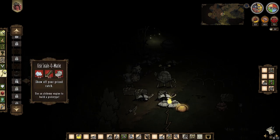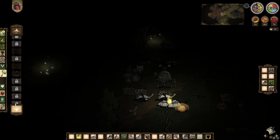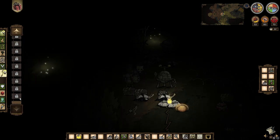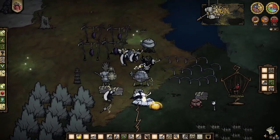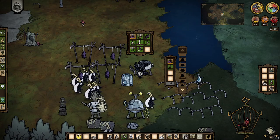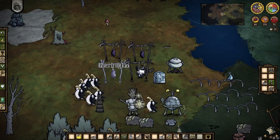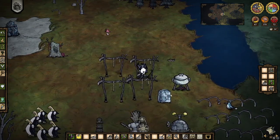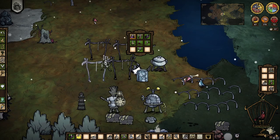Grooming station, wardrobe — change your look to suit the mood, I don't think that's necessary. Friendly scarecrow, tackle receptacle, fish scale-o-matic — no, I don't think any of these are necessary. We are kind of waiting. If you guys would please move — annoyance. One, two, three — meatballs cooking.